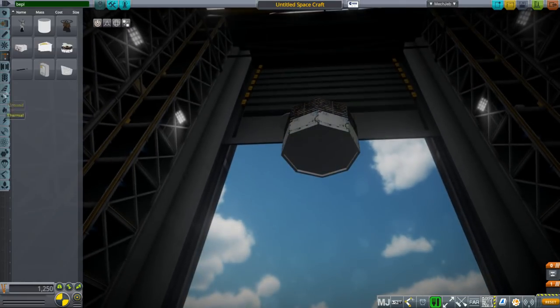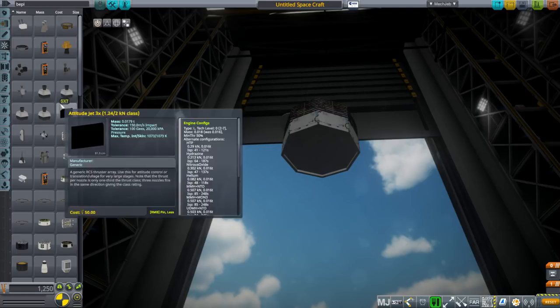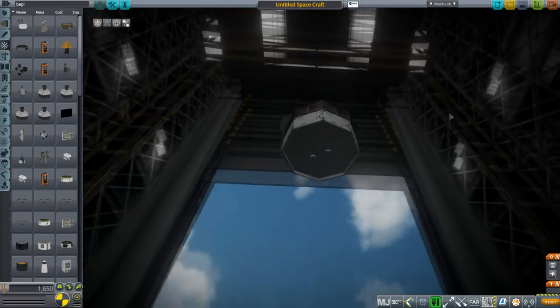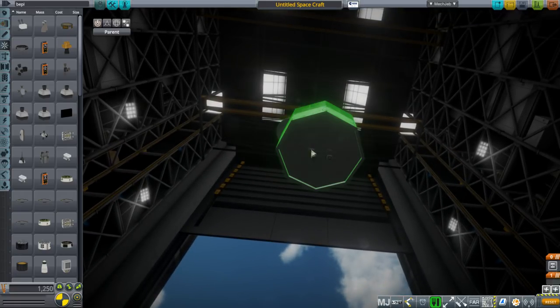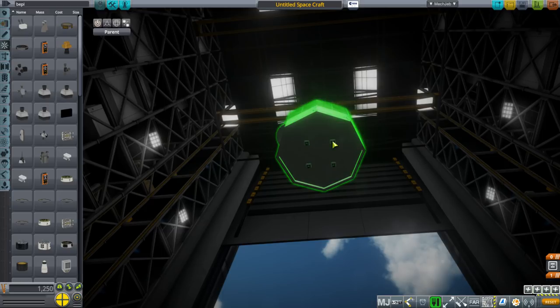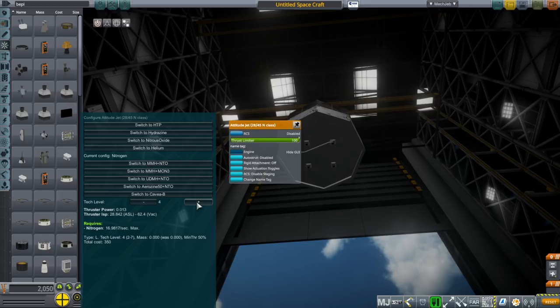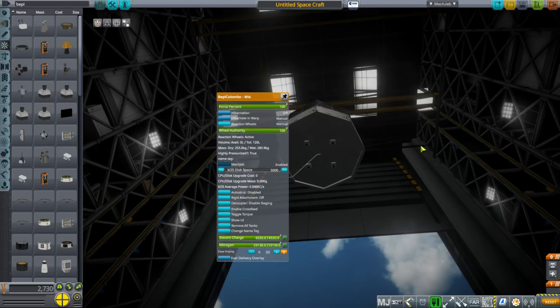One thing I would recommend is just grabbing a stock thruster or a bunch of stock thrusters. I was wondering about the hitbox on this, but that seems to be all right. You can put an array of little nitrogen thrusters — it's got cold gas thrusters. Stick nitrogen in and give yourself some nitrogen in here. You've got enough room, and that will get you to the wet mass of Mio.